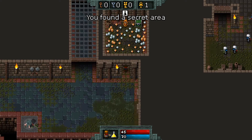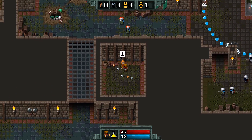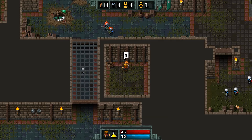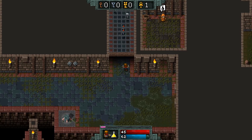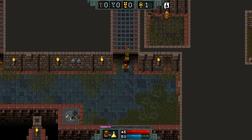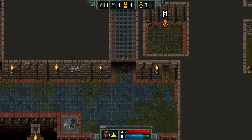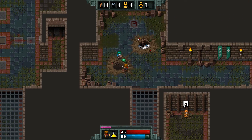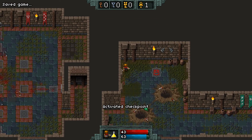This is a potion vendor by the looks of it. What have you for me? Nothing really that we need. We do still have a straight-up regular health potion at our disposal as well. So we'll be sure to use that — or at least try to remember to use that. I'd like to be able to save in the not-too-distant future — and there we go.